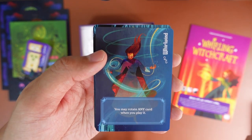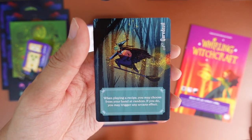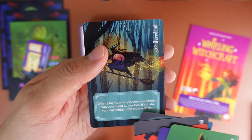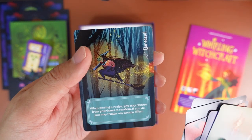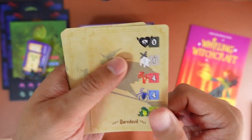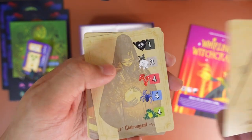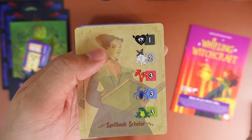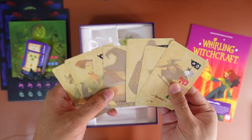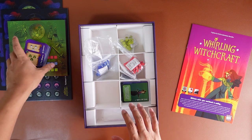One ability says you may rotate any card when you play it. Another says for a recipe you may choose from your hand at random — if you do, you may trigger any arcana effects. These are the different ingredients you start with, I'm guessing. We have a total of six personality cards you can choose from if you don't want the standard ones.